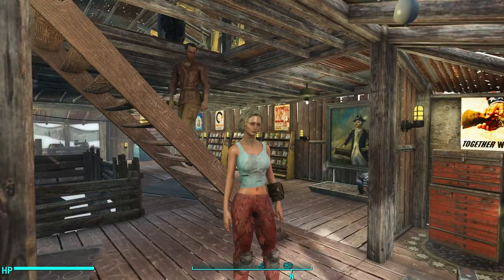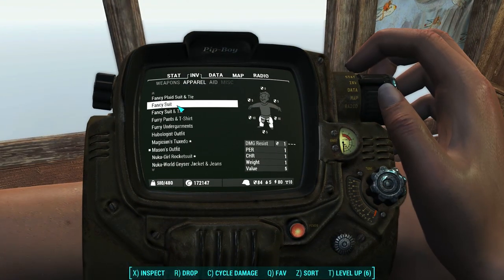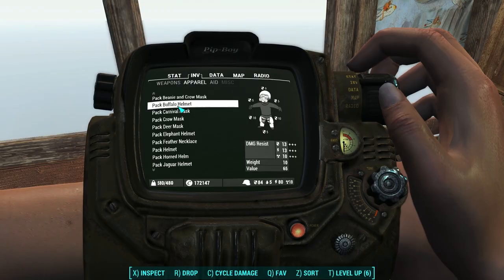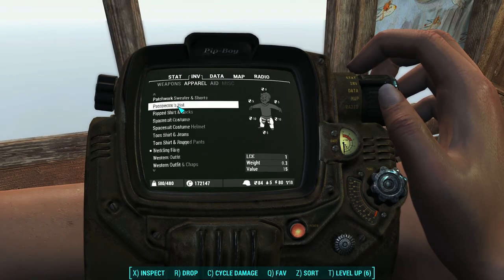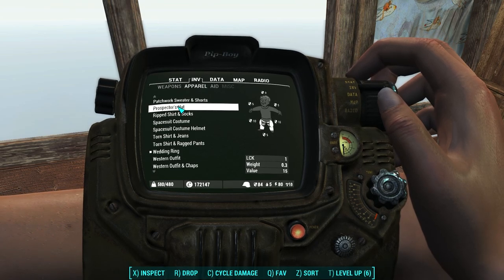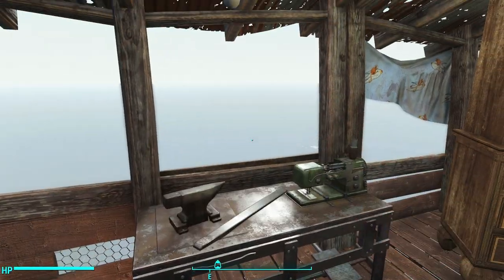I'm wearing Mason's costume right now, and I have in my inventory every single clothing item that came with Nuka World — all of the undergarments, all of the masks, all of the helmets, everything that could possibly accept Ballistic Weave. We're going to check right now to see exactly which outfits accept Ballistic Weave and which armor pieces you can wear over them.